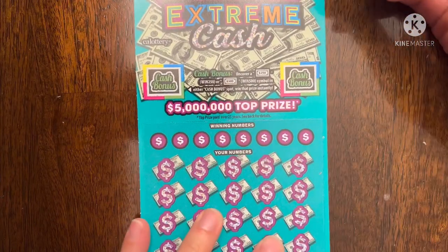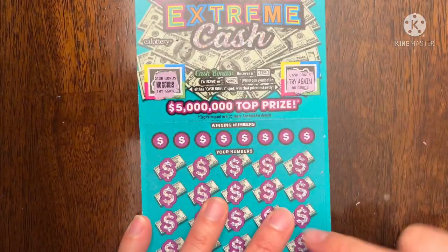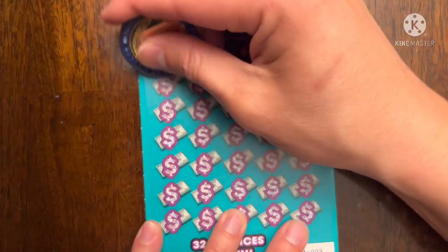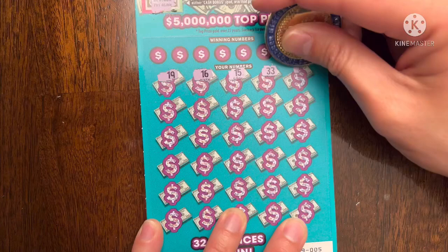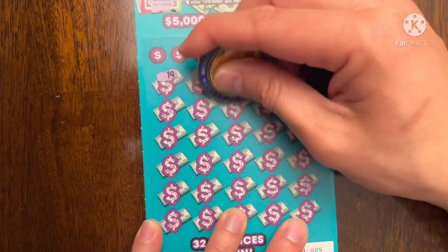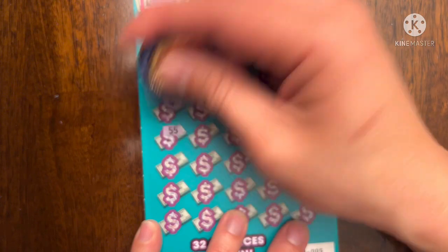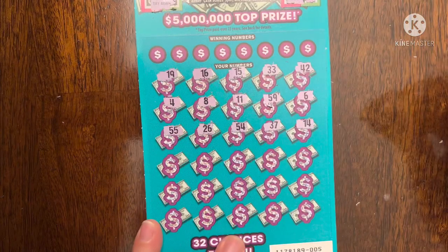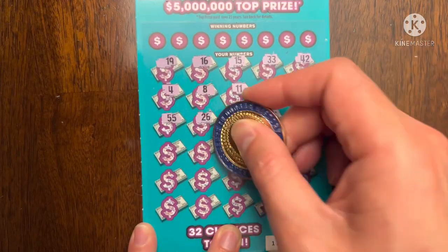Let's see if we can find that cash bonus — please, pretty please. It'd be my first time. Not on this side, maybe this side — nope, no bonus. Let's see if we can find that extreme symbol at least. Finding the extreme symbol means you automatically get at least $250, but I'll take a multiplier too. I have not found a multiplier or a symbol yet on this ticket. Come on Dodger coin, don't fail me now.